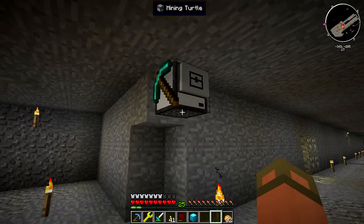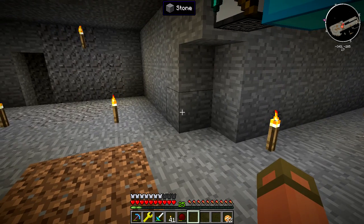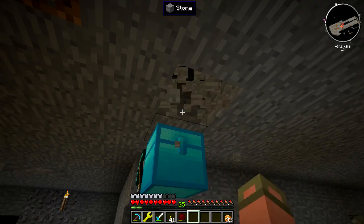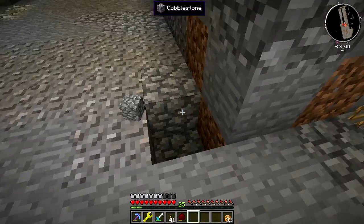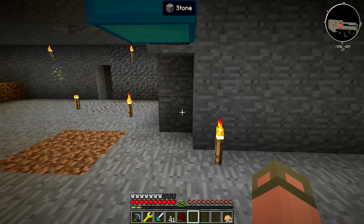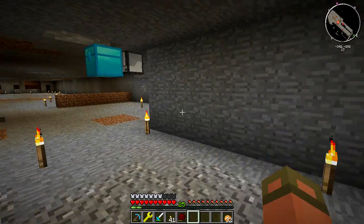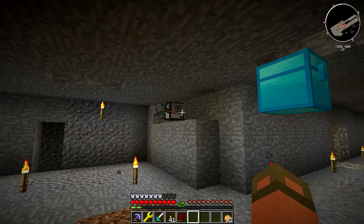This is where our mining turtle is going to start. We'll put a chest right behind him. We're standing on level 16, so 17, 18, 19 — that's fine. We're not only going for diamonds; we're going for all types of minerals, which is why we're using such a big chest. We'll put our lava in here, refuel all, and then run the default excavate command — let's do 20 by 20. We type 'excavate 20' and he moves on and does his thing.